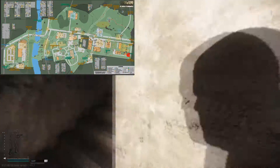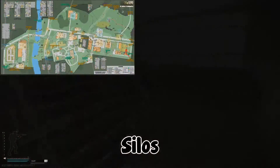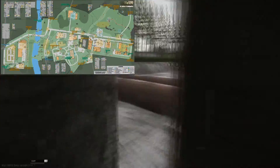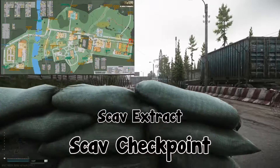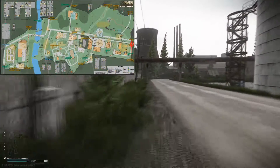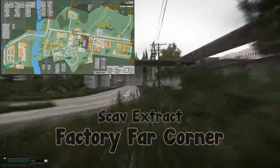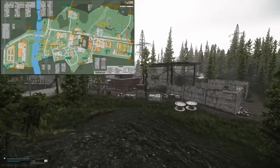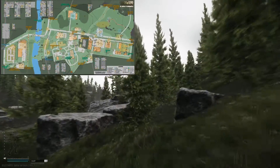From ZB-11 we head north through silos — there's another set of PMC spawns here where I start crouching. Continuing through to the other side of silos, we go out this little gate and head to scav checkpoint. Heading back in because I missed some scav extracts: we're at admin gate currently. If you head back towards ZB-11, you'll get to factory far corner, indicated by the circle on the bottom of the map. Crouching in this scav extract, then heading back out to scav checkpoint.